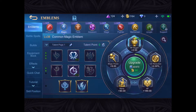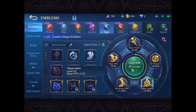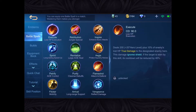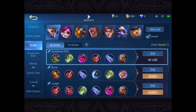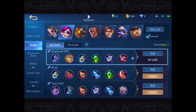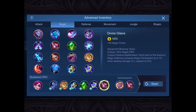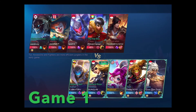Let me just show you the emblem setup. I'm going to be using the mage emblem — this was actually supposed to be for Harith — so I would use three Agility, three Invasion, and then Mystery Shop for Nana. For my build: Arcane Boots, Cloak of Destiny, Lightning Truncheon, Holy Crystal, Genius Wand, and Divine Glaive, with Immortality if needed.